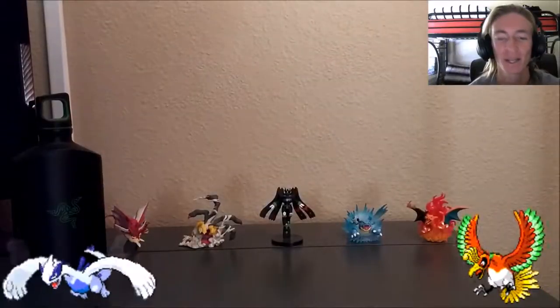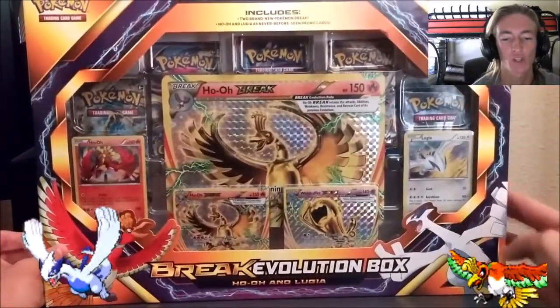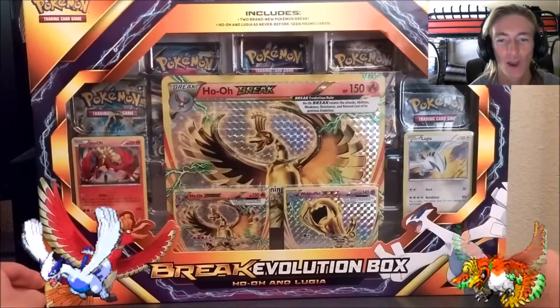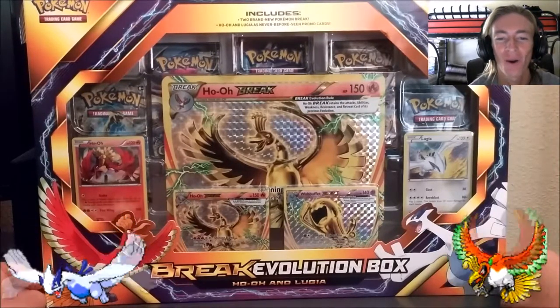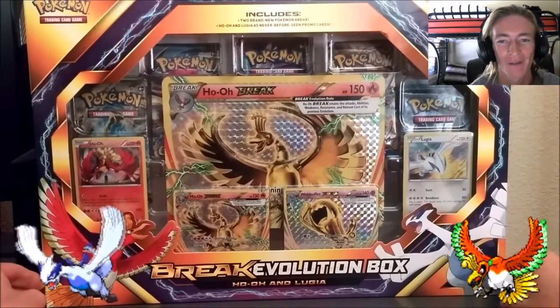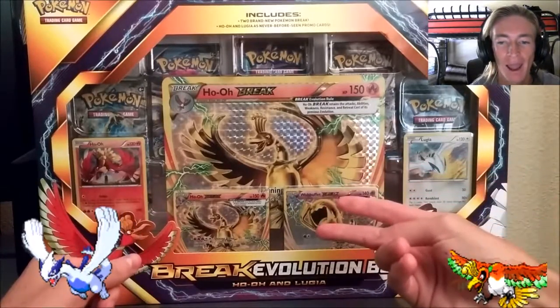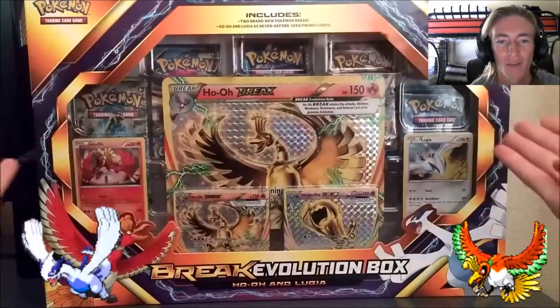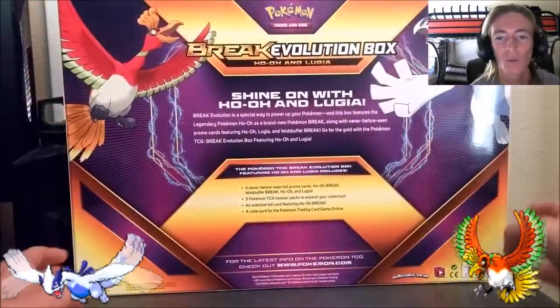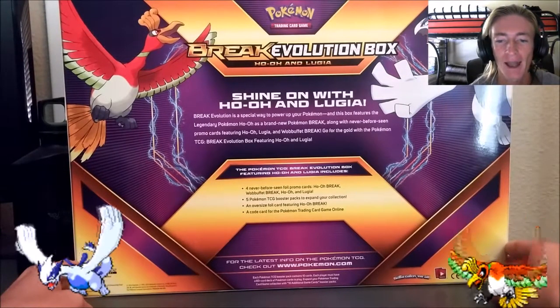Without further ado, let's get to it. As you guys can see, the Break Evolution box featuring Ho-Oh and Lugia — look at that massive Ho-Oh, basically an extra large premium promo card that is a Break card. It comes with the Ho-Oh promo, the Lugia promo, and of course the two Break cards: Wobbuffet and Ho-Oh Break, as well as the extra large premium shiny Ho-Oh.